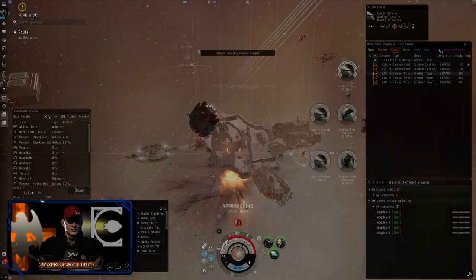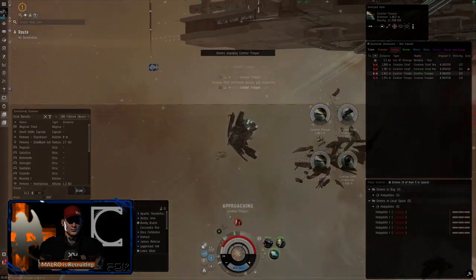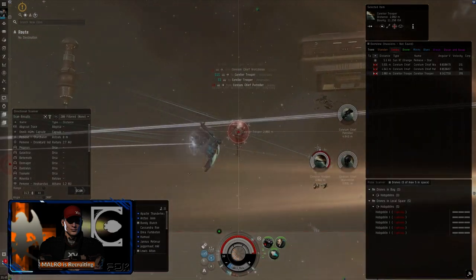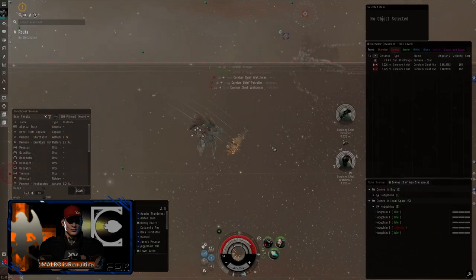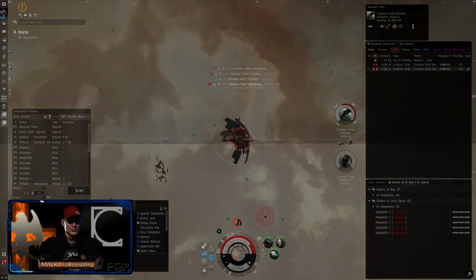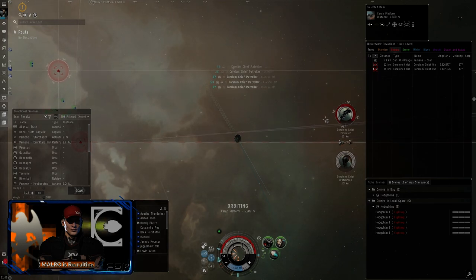One of the things we do is if we see a Shadow Serpentis wreck, we loot it immediately to get that valuable loot off the grid before it can get stolen. This is working pretty well — the destroyers are the scariest thing. Now that the last destroyer is gone we should be okay. Standing still in this situation is a bad idea against cruisers — we need to keep moving. I must have double-clicked on something and stopped. That was scary for a second — that could have gone bad.